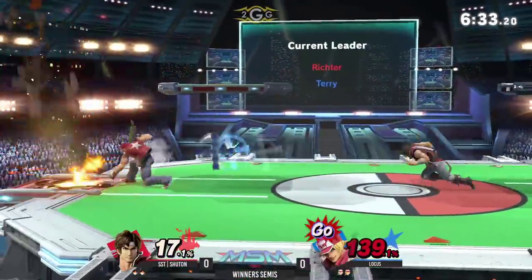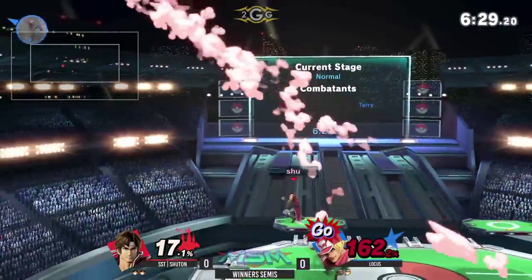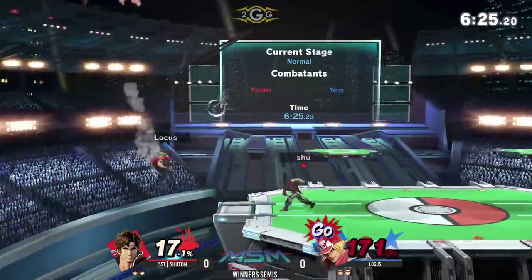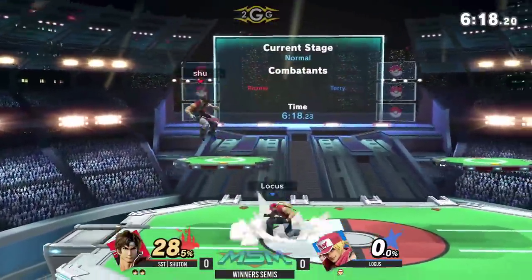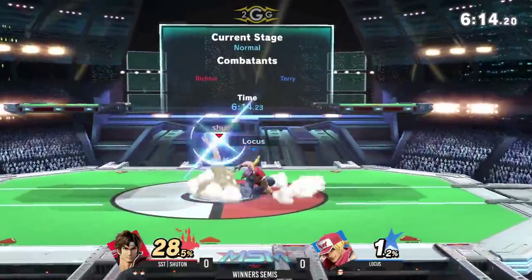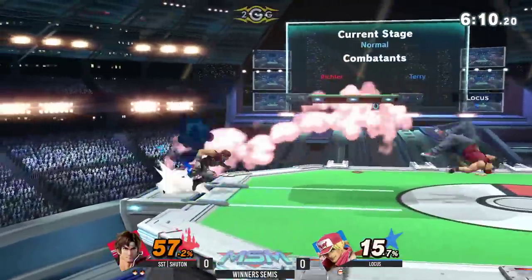Sitting at 139, has both Super Specials available. Power Geyser in the wrong direction. That tilt is amazing. We'll take that second stock there. Just going to use the down tilt to jump from one platform to another, but cannot escape that Jab-Jab Power Dunk.